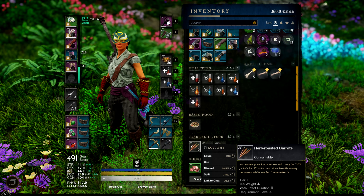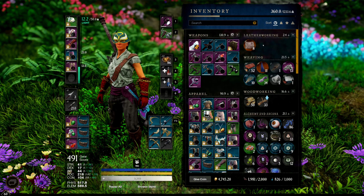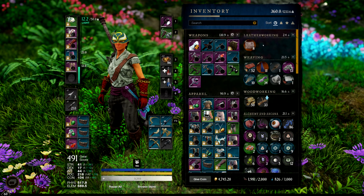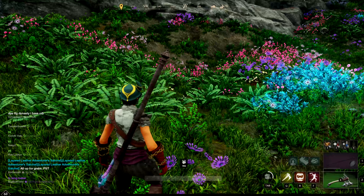You can also use the Scarhide and Smolderhide that we're going to be getting from this area — either craft up some amazing gear, sell it, trade it, whatever you really want to do with it. It's completely up to you. Anyway, let's go ahead and show you guys on the map where we're currently located.